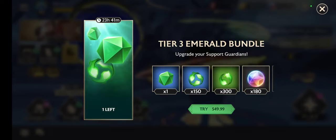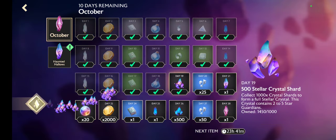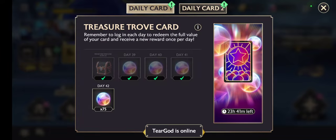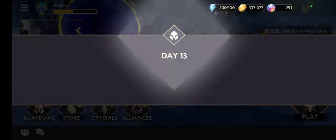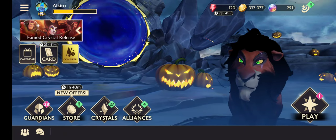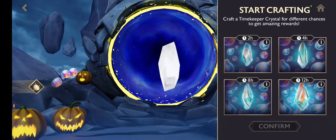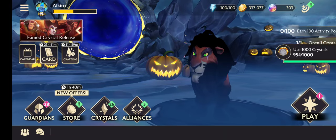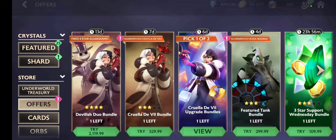Yes, this is another Cruella De Vil — okay, I will go for them. Whoa, no thank you for that. Let's collect everything here. I think I will have another chance. Let's open this crystal also. Yes, now let's go to the store and see what we have here.